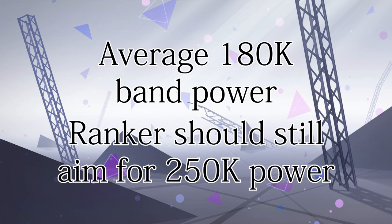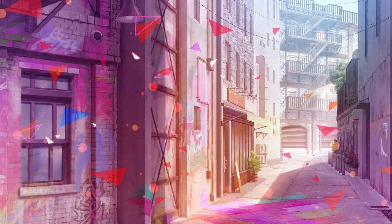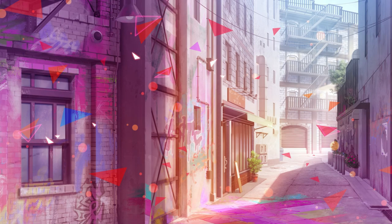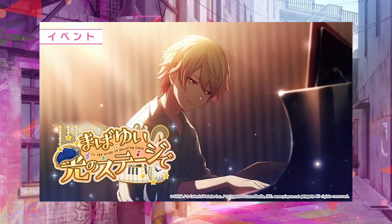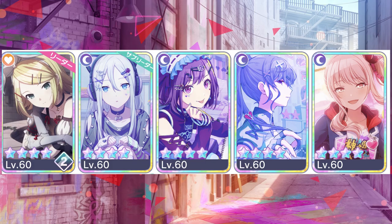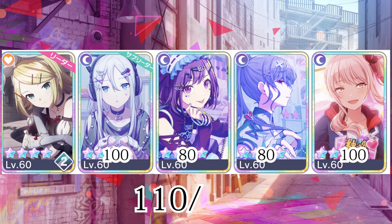Then we have room order and ISV. Apart from team composition, another important concept for high-tier ranking is room order. In multi rooms you have 5 spots, and the auto players in those spots matter — to a minimal extent, but every bit counts. For marathon events: in each player's team we have a leader and 4 other cards. First, note down the leader score bonus percentage on the left side. Then add up the bonus percentages of all 5 cards including the leader on the right side. Now you have your ISV — Internal Skill Value. Then figure out the ISV for the remaining 4 players.